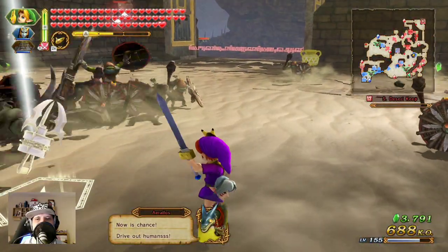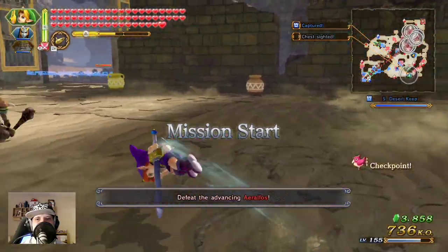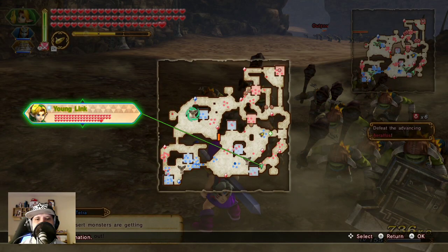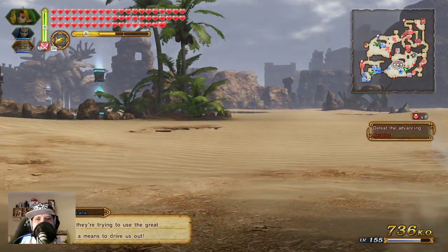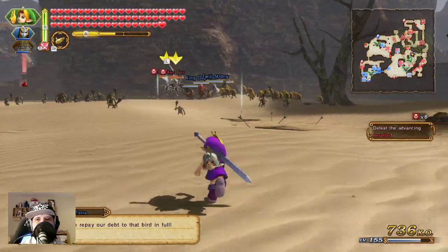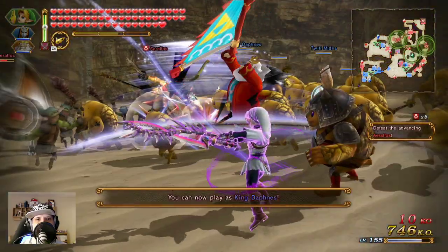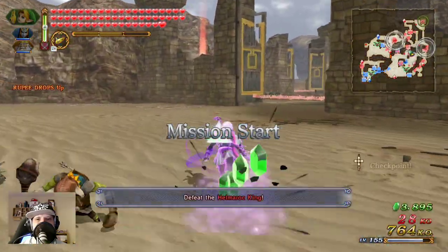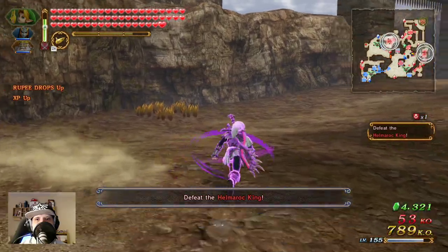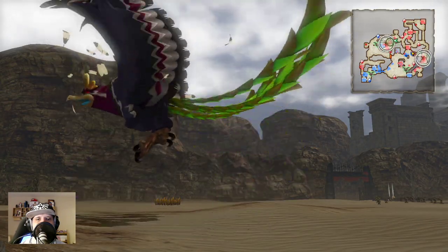One, two, three — no, that is not the right attack. Always when you want to make the right attack it's not working. I think the best is to go from here and then move up, and the other two somewhere else. Two down — let's get a little bit more damage in here. I think we are moving fast enough to get after them.